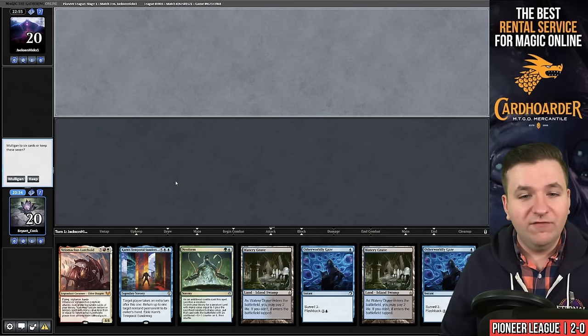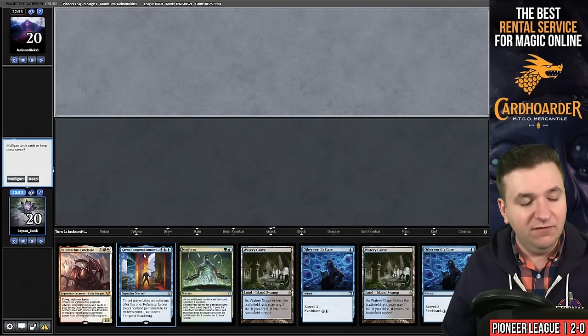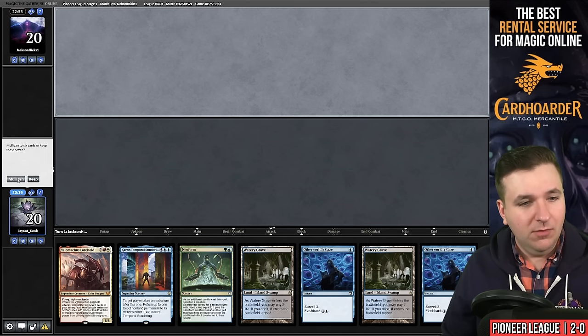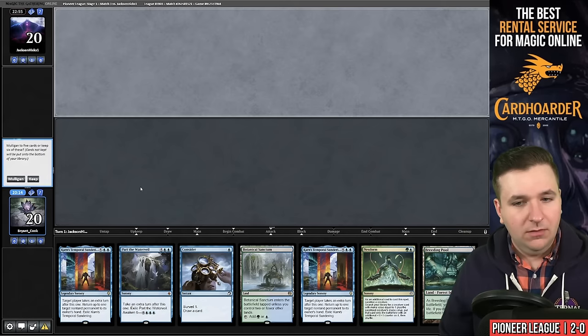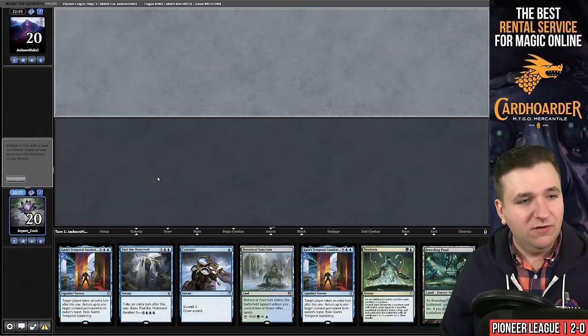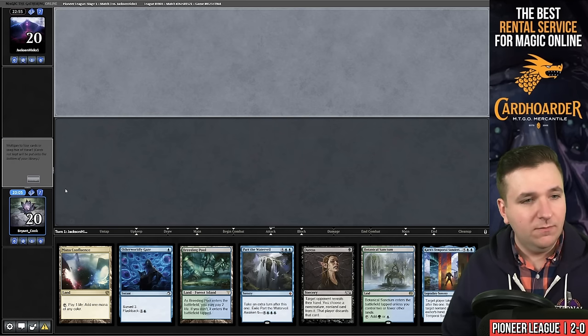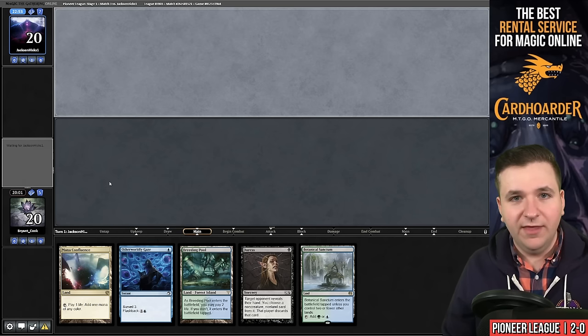I've opened up a Neoform — like this is basically a mulligan to five. Our opponent kept seven. I think I'm actually going to mulligan; I just have a bad feeling about having the Velomachus in hand. This is similar to the last hand except we have the Velomachus in the deck. We're going to take an actual mulligan to five. No Neoform — a little bit of a bummer.